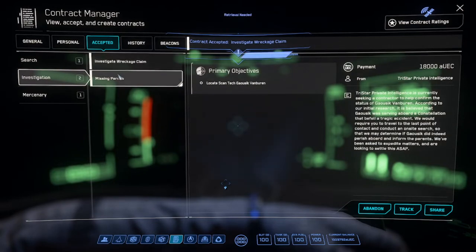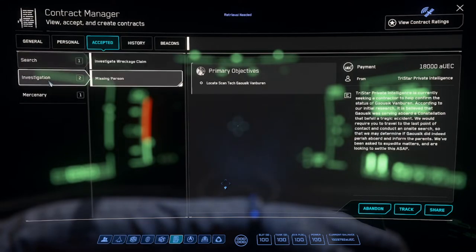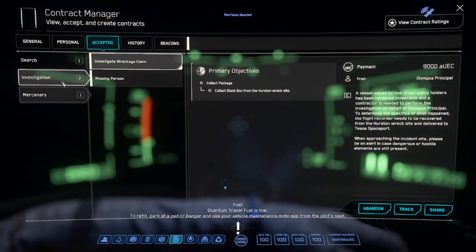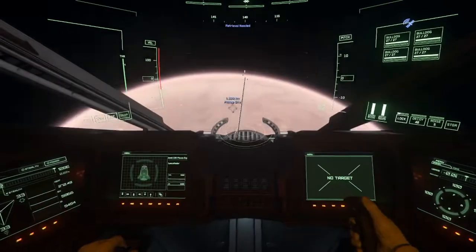The missing person contract says: locate Scantech Gausik von Buren. Tristar Private Intelligence is seeking a contractor to help confirm the status of this person. According to initial research, Gausik was serving aboard a constellation — just like the retrieval mission. A constellation lost in transit. So that tells us these could very well be the same wreck site. I also always accept the Call to Arms mission when you get in, unless you're planning on doing criminal activity.